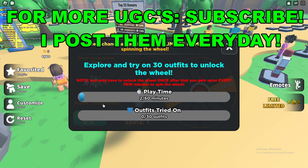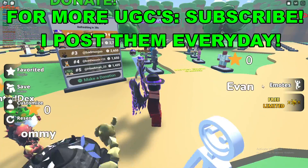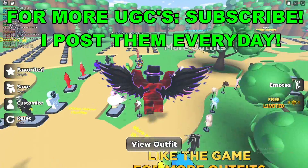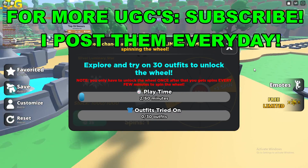Once you've done that, you'll see in the background 'Stock 1000 at 1000,' and there's a wheel behind it. You have a chance of getting the UGC from spinning the wheel. You're able to spin the wheel once every few minutes, so it's quite a hard UGC to get — it takes over an hour to even unlock the wheel.